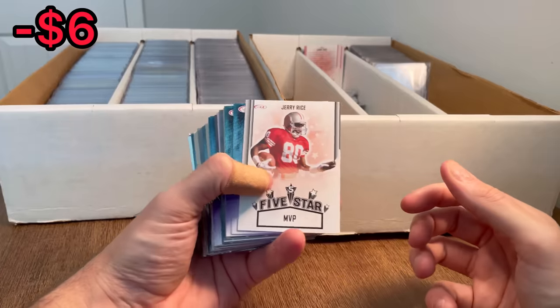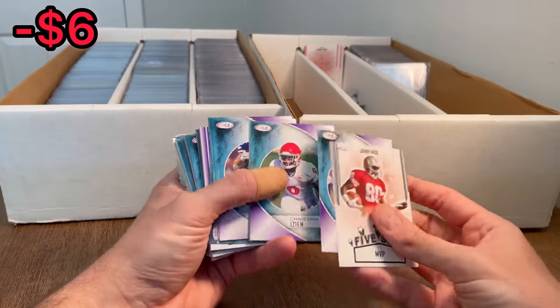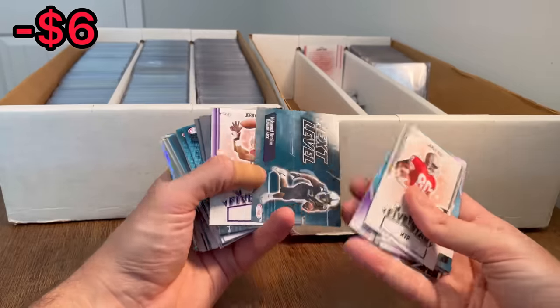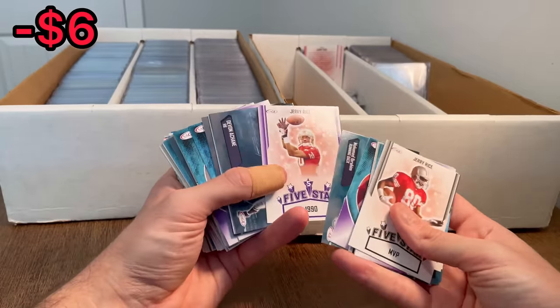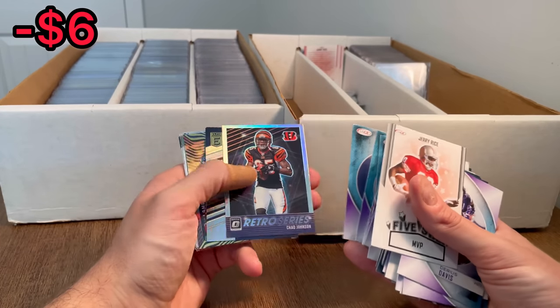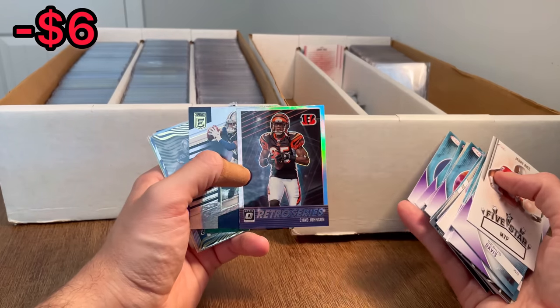Ooh — what do we have here? Jerry Rice Five-Star MVP. Some purple parallel Sage cards. Jerry Rice purple — that'll be resellable. Retro Series Chad Johnson — let's go ahead and do that as the next Easter egg.